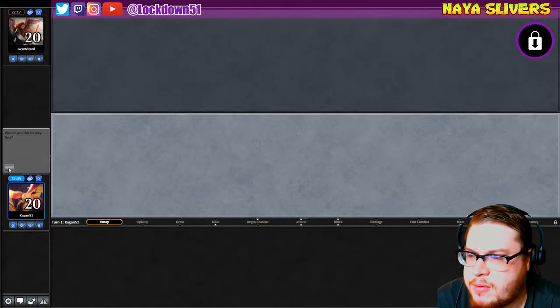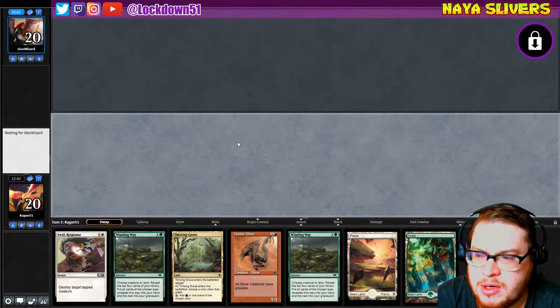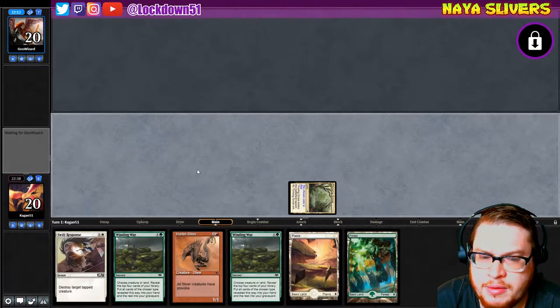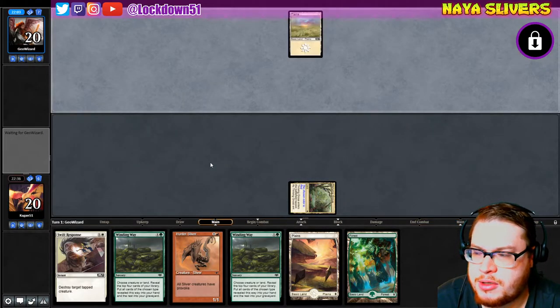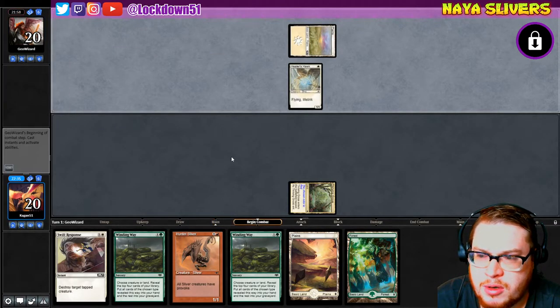All right, let's see how we can do. We've got the early Hunter, we've got the Thriving Grove, we've got some pieces of removal, and we've got two Winding Ways — a weird start, we'll see how it goes. We'll call red. Let's see how their start is — a Healer Hawk, all right, that's better than a turn one Deathblade at least.